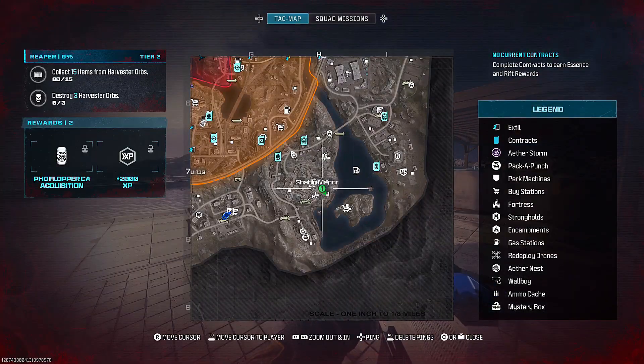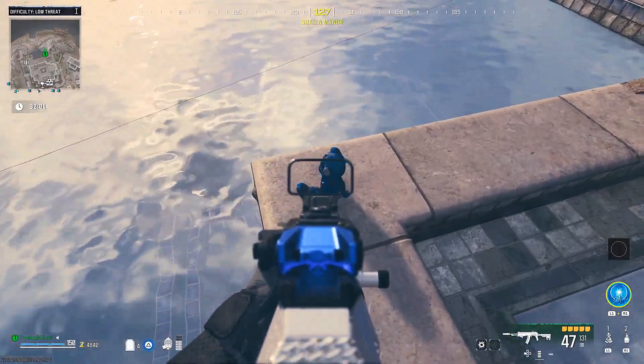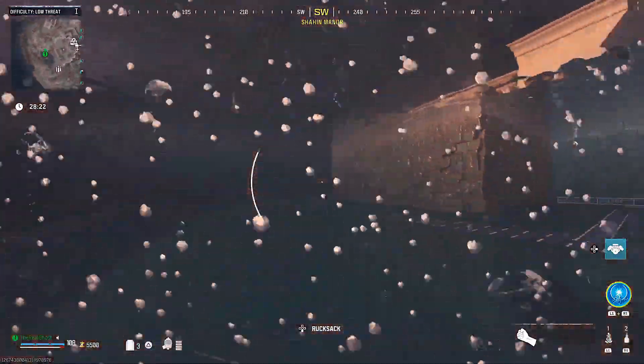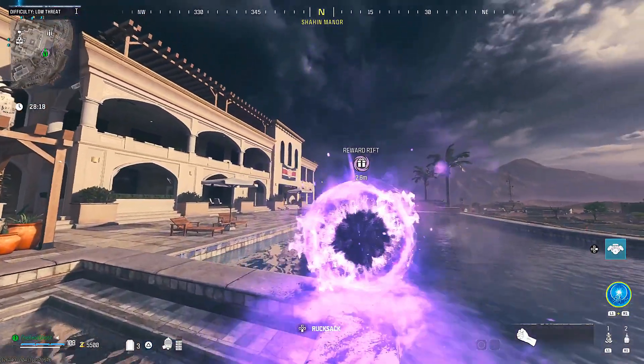Now let's talk about PHD Flopper. Pull up your tac map and ping H7. Just behind the manor, you'll notice Mr. Peaks sitting on the edge of a pool. Make your way to the very top of the manor and from there, dive off the top of the manor into the pool in front of Mr. Peaks, and that should give you the reward rift with your perk inside.